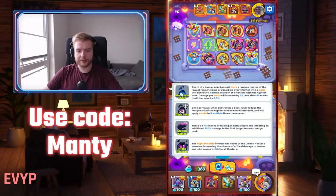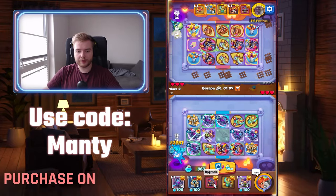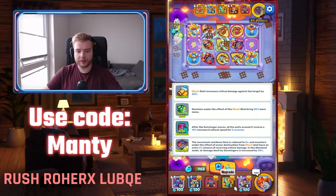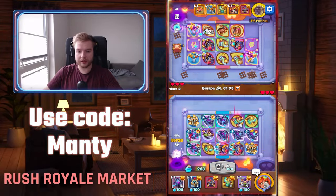About talents: I'm playing left, right, left. Left, right, right. For Gunslinger, left, right, right. And for Witch, all right side, except the 13 talent, of course.